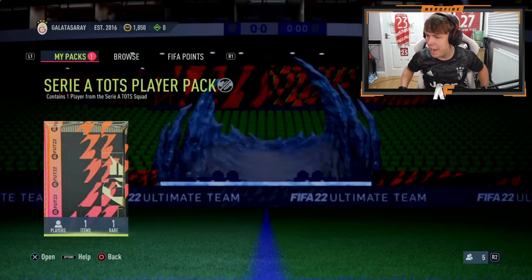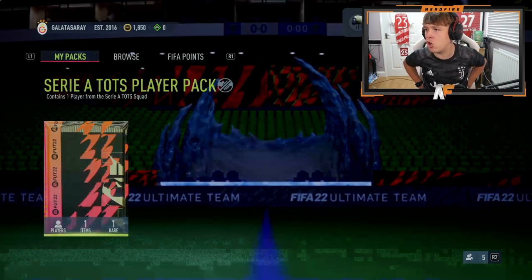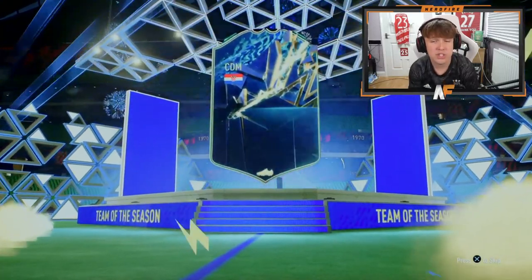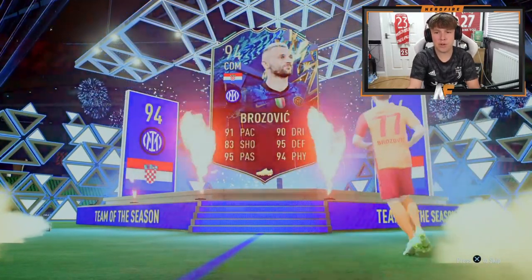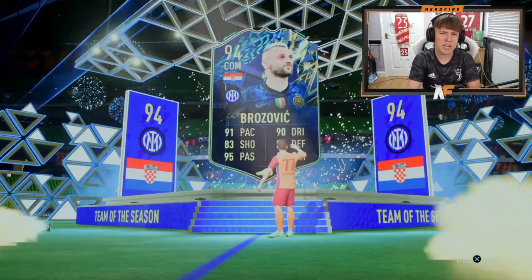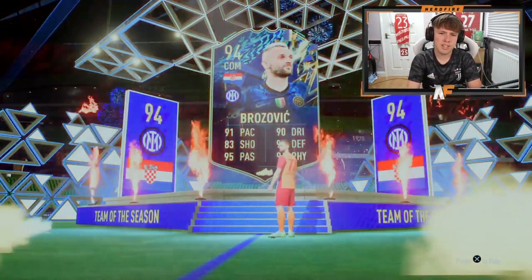Shoutout to The Old Kings - pack number five for the City OTR TOTS player pack. Brozovic again! Not bad, that's pretty solid. He's a very good card even off the bench - 95 defending as a CDM, 91 pace, 95 passing. That's a very well-rounded card for a midfielder.